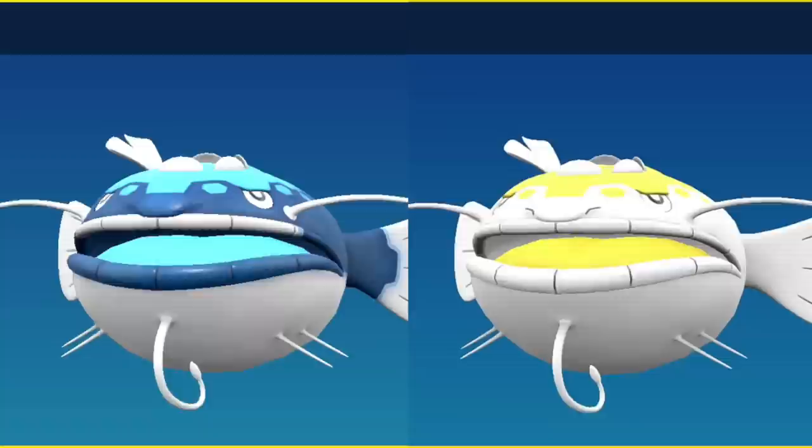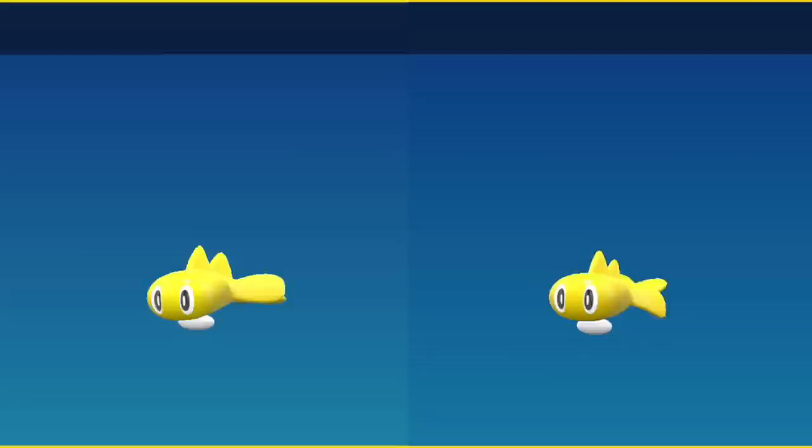Dondozo is enormous and instead of blue and light blue it's going to be white and yellow, as well as its tongue. Now let's talk about Tatsugiri — Tatsugiri has three different colors and three different shinies for its three different colors. Some of them are very easy to see; the easiest one to see is going to be what's called its droopy form, which is this pink color, and then it becomes all white.